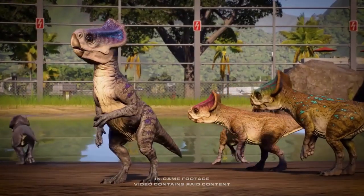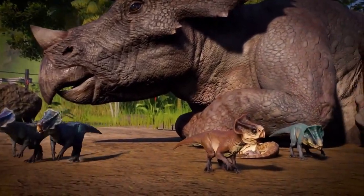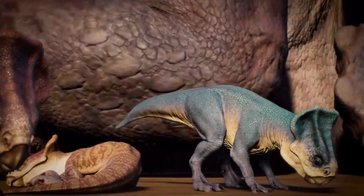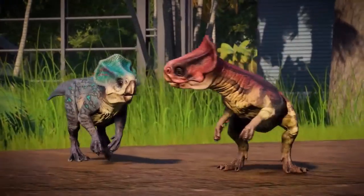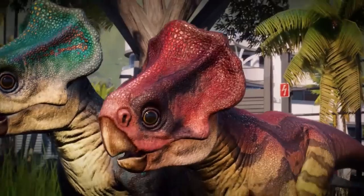Microceratus, a small ceratopsid dinosaur from the late Cretaceous period. With a distinctive frill, this small bipedal herbivore lacks the horns of its mightier relatives, relying instead on speed and agility to avoid predators.